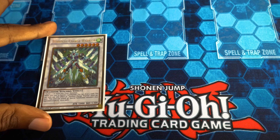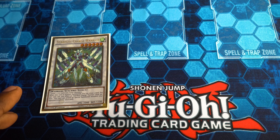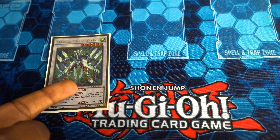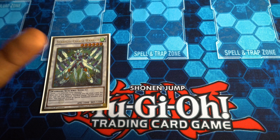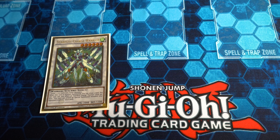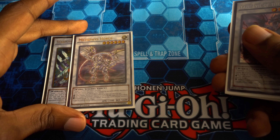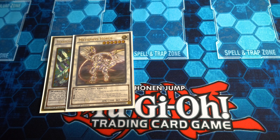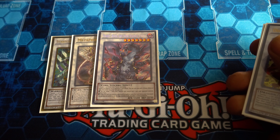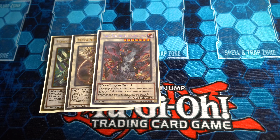Then we have Synchros. Stardust Charge Warrior works extremely well with Oracle of Zefra — when Synchro Summoned you get to draw a card. You set its effect as chain link one and Oracle of Zefra's effect as chain link two, so Oracle puts a card from your deck on top and Stardust Charge Warrior immediately draws it — extremely useful for hand traps. Then we have Metaphys Horus — you'll actually be able to get both its effect monster and pendulum monster effects, letting you negate a card on the field. Negating Diagram permanently is quite nice, and forcing your opponent to give you a monster is cool as well. And then we have Yazi, who can't be targeted and can destroy your opponent's cards along with your Yang Zings — it's kind of recurring since you'll just keep Pendulum Summoning them back.